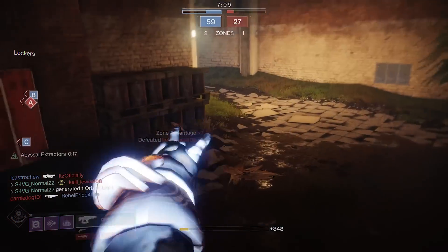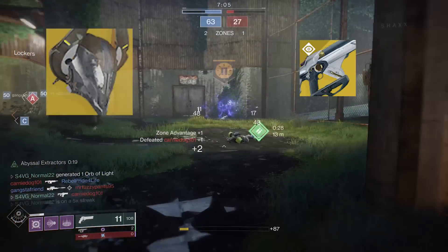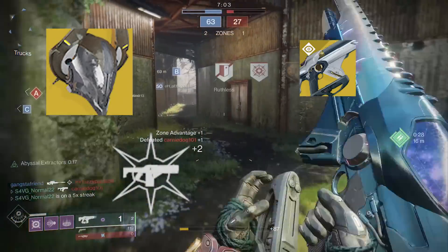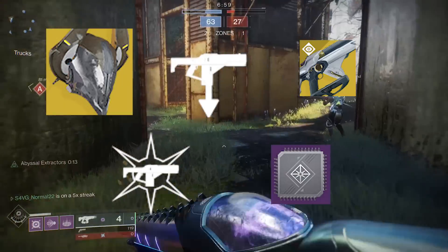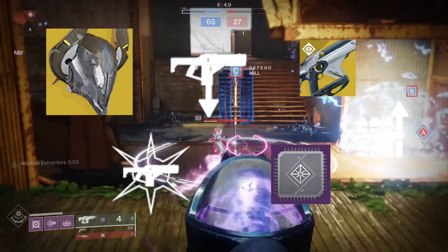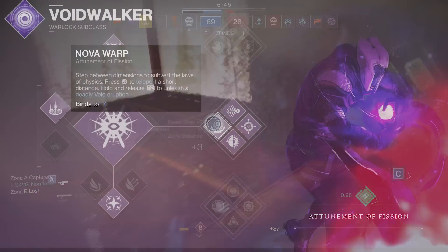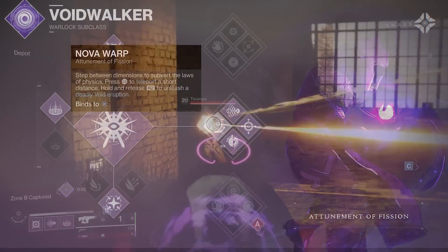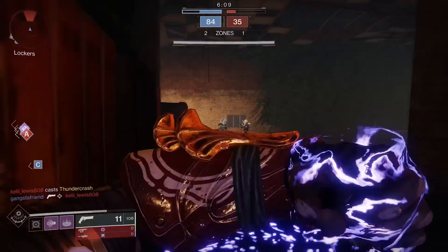Today's build is going to be revolving around Voidwalker. We're going to be rocking a Telesto. We're also going to be rocking Nazarec's Sin, an armor perk called Light Reactor, a couple of super mods, a Fusion Rifle Scavenger perk, and a Fusion Rifle Reserve perk — all of which will be combined with the Attunement of Fission. We also rock this with Top Tree Voidwalker a little bit, just to take advantage of Chaos Accelerant for your grenades.